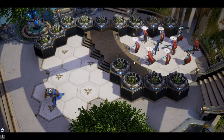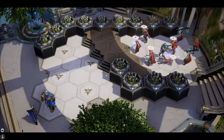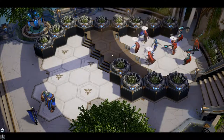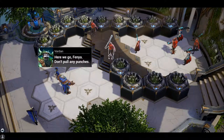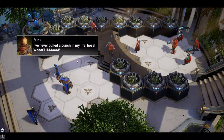The player is confused about who the character Fenya is talking to. Suddenly a powerful character appears — the player reacts with surprise and declares it is insanely overpowered. Dialogue: 'Fenya, don't pull any punches.' Fenya responds she never has.